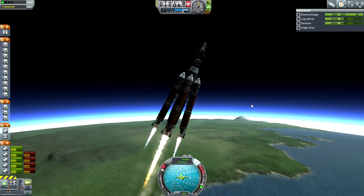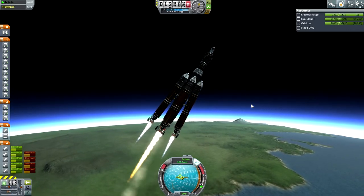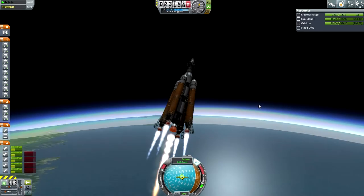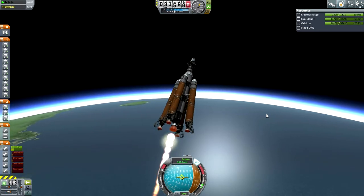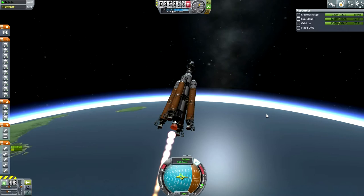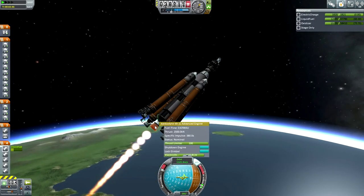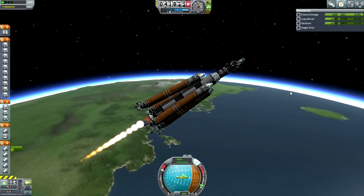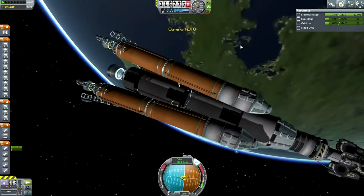I guess the whole launch pad blowing up on big launches is solved in 0.90. Let's see what happens if I turn off the other engines. Now it's good. This thing's ISP is way above what the Mainsails can produce — they top out at 360, this one's got 380. 112 by 117 orbit. Certainly a lot more fuel left over.